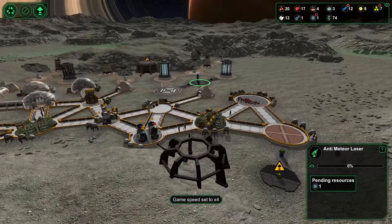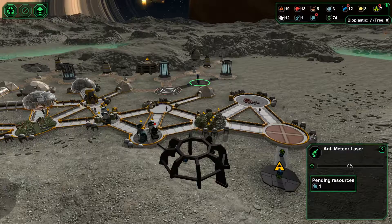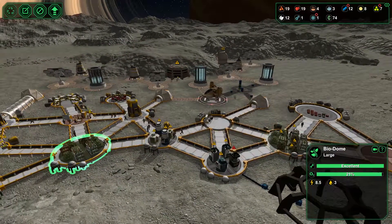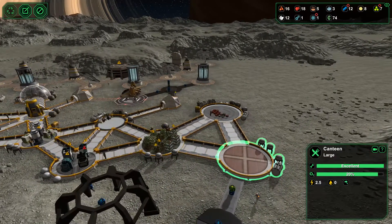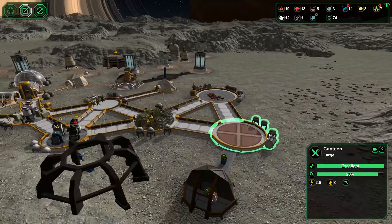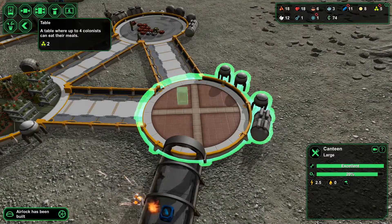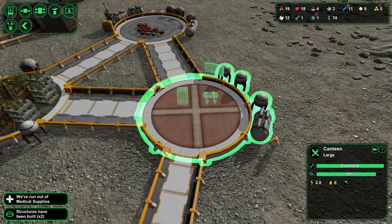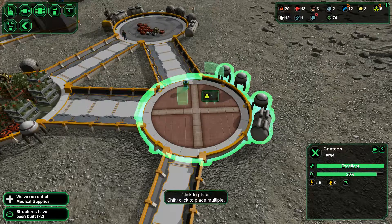If I look at my supplies, we are pretty okay in metals at the moment. We've got a similar okay-ish position in terms of bioplastics. I've got two biodomes up and running at the moment, both of them size large. Got a new cantina built here, and I'm going to slowly populate this with little bits and bobs. I'm actually going to put a table in here, plus of course a mechanism for people to get their drink.